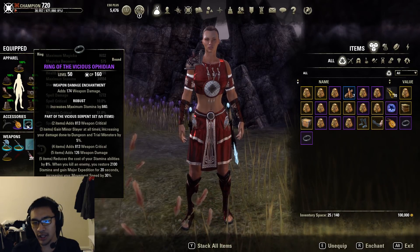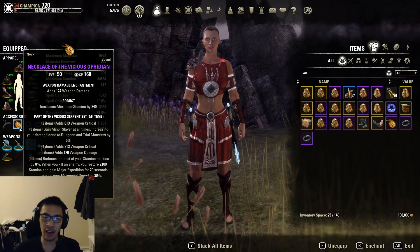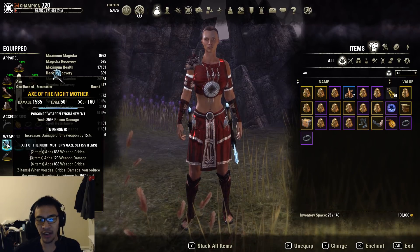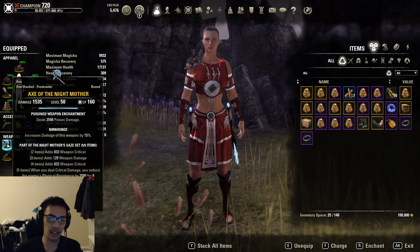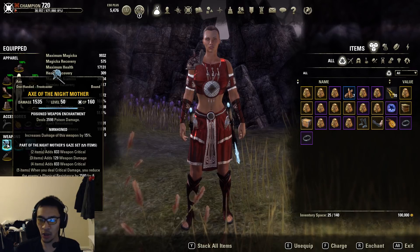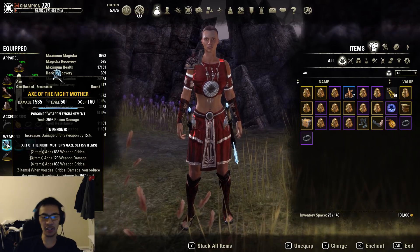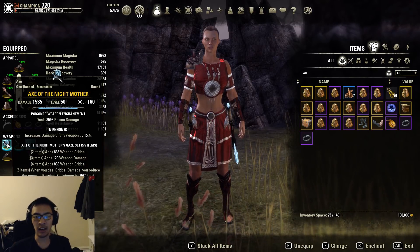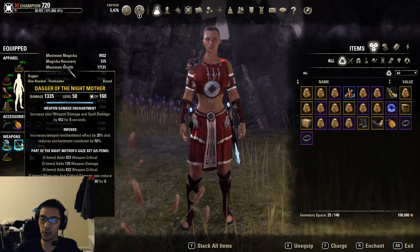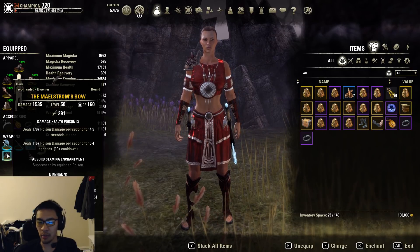For our second 5-piece, we're going with Vicious Ophidian, a trial set that drops from all the Craglorn trials. We're going with jewelry and 2 armor pieces since it's easier to get VO gold jewelry. For jewelry glyphs, we're going with 3 weapon damage glyphs — because we're doing a lot of heavy attacks, our sustain won't be bad enough to need regen glyphs. For our front bar weapons, I have an axe and a dagger (double daggers is also fine), with the debuff set as the weapons. Main hand goes Nirnhoned with a poison damage enchant, off hand Infused with a weapon damage enchant. For the back bar, we're going with a Nirnhoned Maelstrom bow with a double ravage health poison.